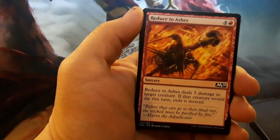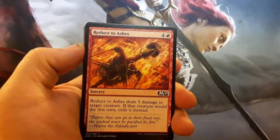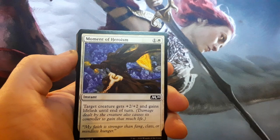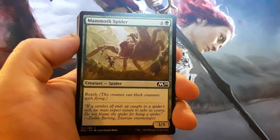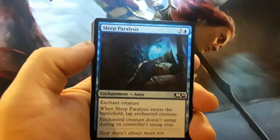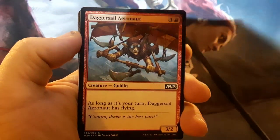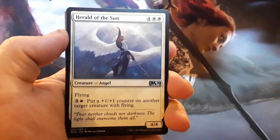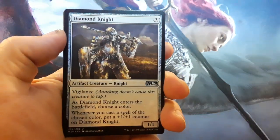We got Reduce to Ashes. Sorry if there's any glare on it — I'm trying to work with the lights here. Reduce to Ashes. Moment of Heroism. Mammoth Spider. Destructive Digger. Sleep Paralysis. Yoked Ox. Dagger Sail Astronaut. Anvil Rot Raptor. Silverback Shaman. Herald of the Sun. Gruesome Scorger. Diamond Knight.